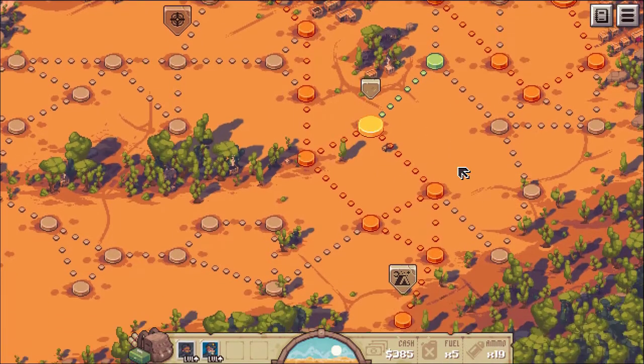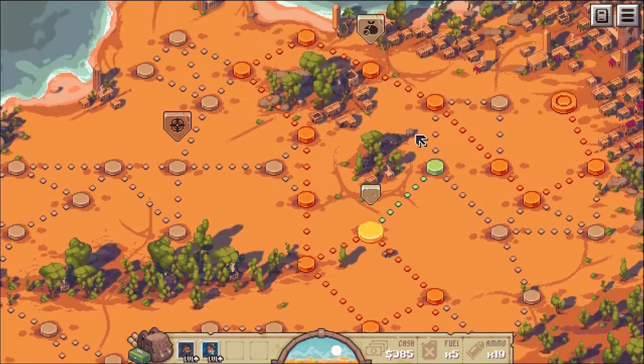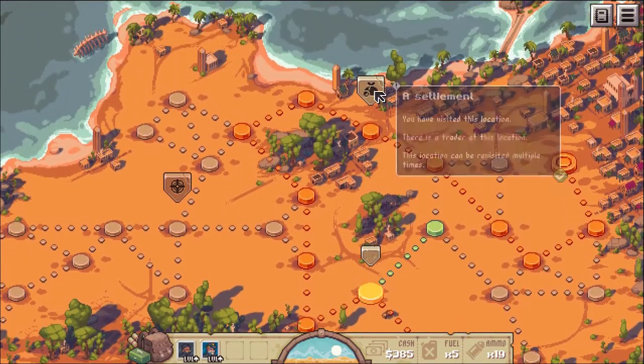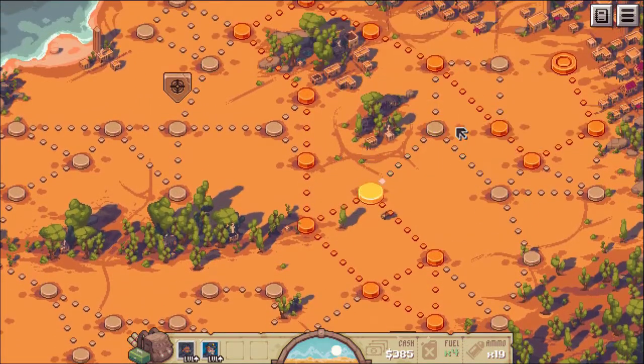Welcome back. Last time we left off, we were able to get the waterhole to replenish our soldiers' HPs, so we should be good. And we did get some fuel, so we got lucky with that as well. We can go back to the settlement to purchase more fuel. But let's go ahead and keep going over these undiscovered nodes.